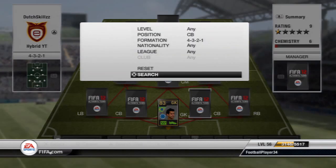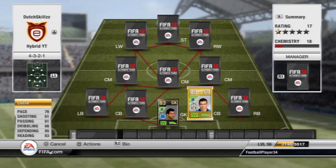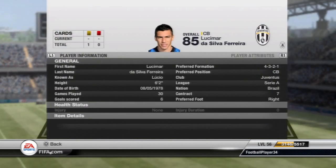Moving on to the first center back, we're going to have Lucio. I had to get his transfer card because of chemistry — I don't think you can use his inMalang card without one player missing nine chemistry. He has 76 pace, which feels a bit slow and he does get caught out on pace quite a bit, but apart from that he's an absolute tank at the back with 85 defending, 83 heading, and he's really strong. He's also decent in the air at around six foot two.